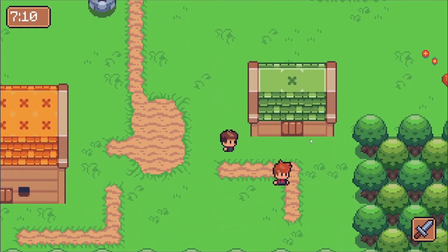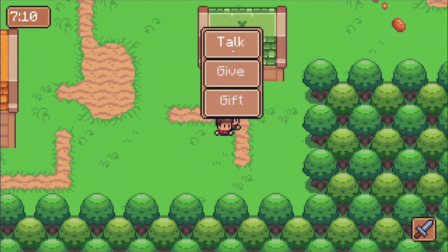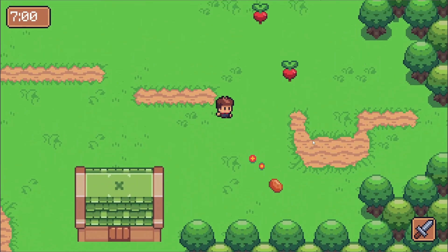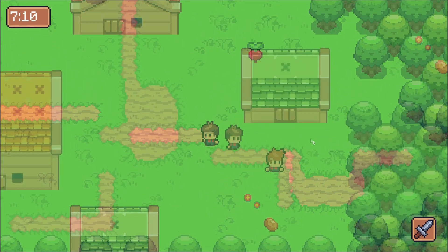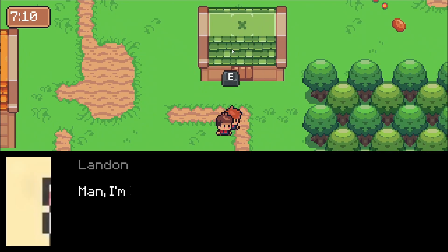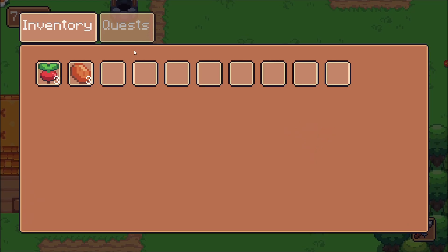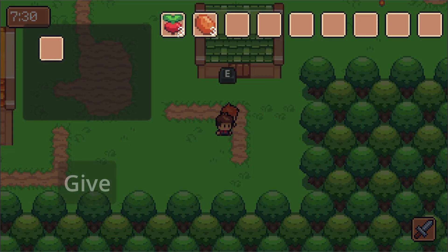There's obviously going to be a lot of smaller features I didn't talk about, but that's a general overview of the game. Now that I've told you what the game is about, let's talk about what I've done so far. The first thing I did was define the acceptance criteria for the initial demo. What's funny — at least to me — is that I fished out this document while writing the script for this video and realized I had already gone out of scope for the initial demo I had planned.